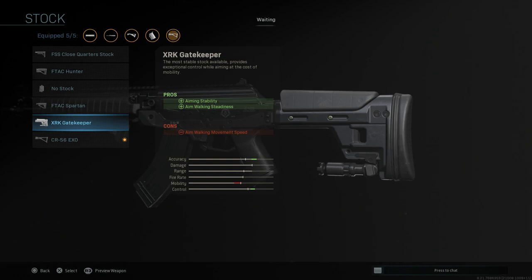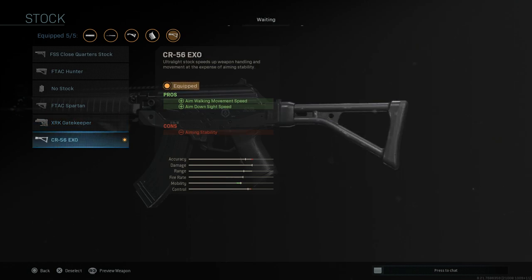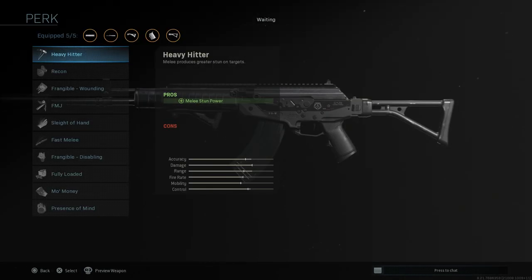No stock, the Spartan which is movement speed, and then we have the Gatekeeper which is the heavy-duty big-boy stock for when we make this a sniper variant. This is probably the stock I'll try — it just looks like a sniper stock to me, and I'm pretty excited to use the quote-unquote Galil sniper in the future. Then you have the Exo, which is more that straight-up Galil look that I remember from the other Black Ops games.